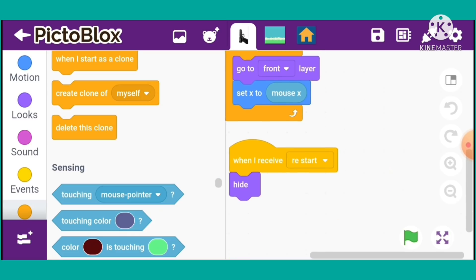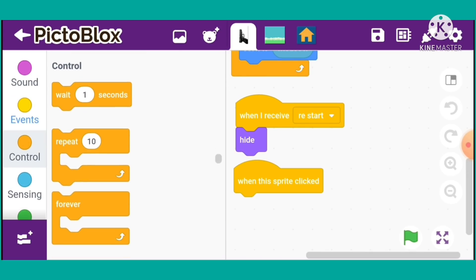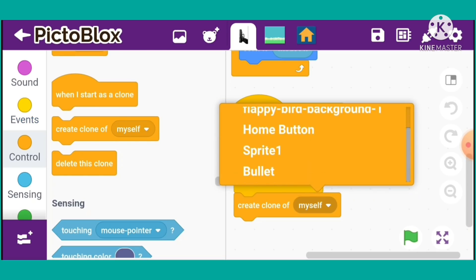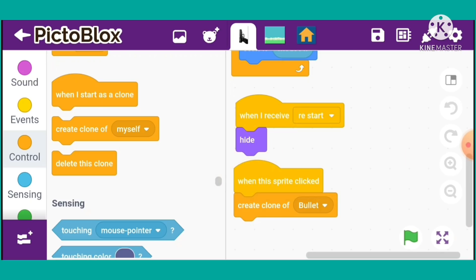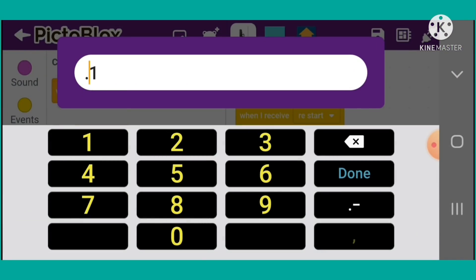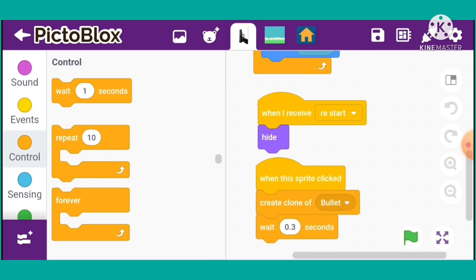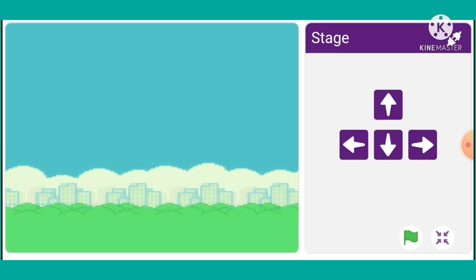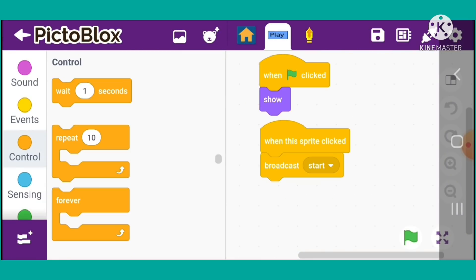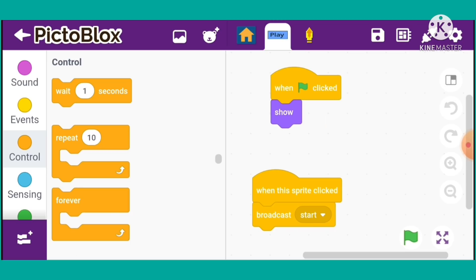Go to the gun and take 'when this sprite clicked'. Go to Controls and take 'create clone of myself' — but we don't create a clone of our gun; here select bullet. Go to Controls and take 'wait 0.3 seconds'. Now we have to program the run and play button.